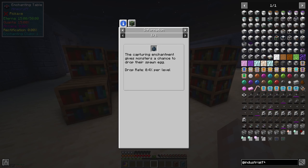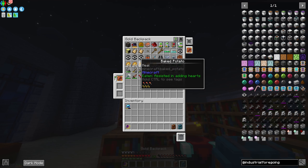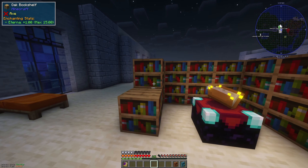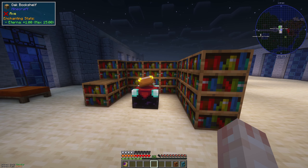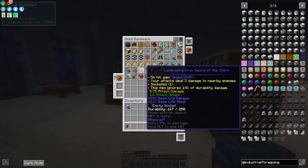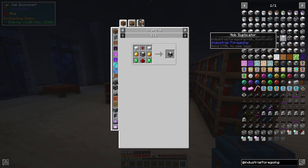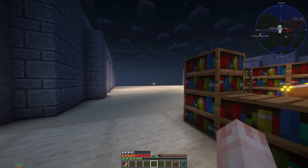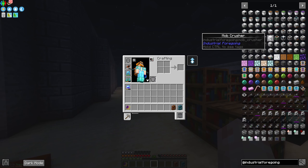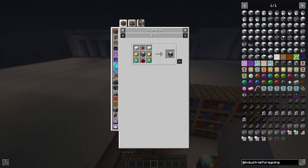There are some other options too. Industrial Foregoing has this mob duplicator, which lets you use mob imprisonment tools to just duplicate mobs — very powerful and extremely useful. We did something very similar in Vault Hunters where you just put in the egg and it spawns stuff. But this requires more setup because the mob duplicator requires liquid essence, and you get essence from a mob farm. So it makes sense to use an Apotheosis spawner to spawn in a ton of mobs to get essence going, then pump it into a mob duplicator to duplicate specific mobs.